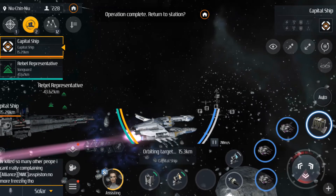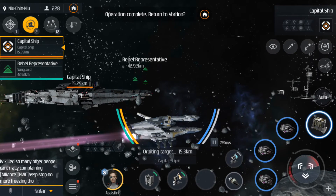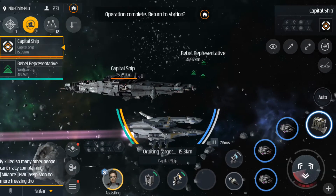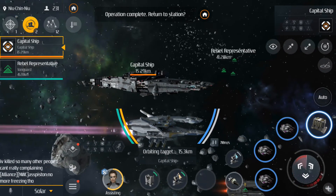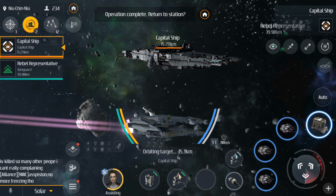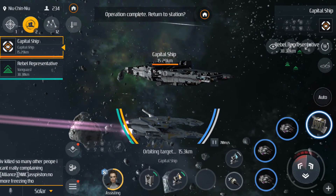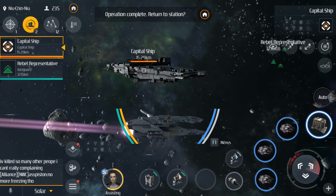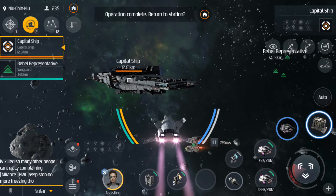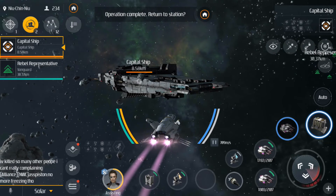Okay guys, here is the massive capital ship. It is huge — I'm orbiting it at around 15.3 km. It's quite far away but you can see how big it is even from that distance. I'm gonna go closer so you can take a closer look. Let's try to get closer to it. It's huge — this is the biggest ship, maybe in the game.